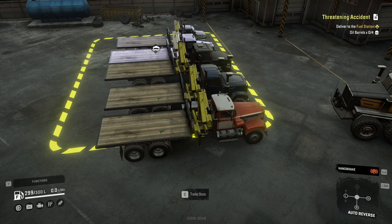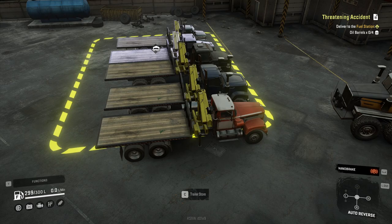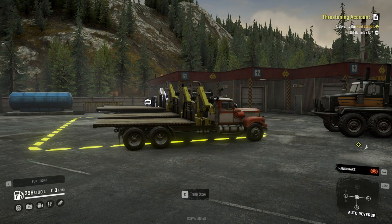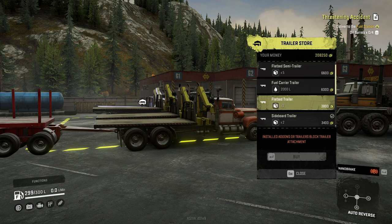You're probably looking at all these trucks lined up and thinking they mostly look the same, so let me walk you through it. Let's start with the Western Star here in its standard configuration. Let's try and load up a trailer. Install add-ons or trailer — blocks trailer attachment. There is nothing else on this truck, it's stock. The only thing on it is the flatbed and the loading crane, which indeed pushes the flatbed back.